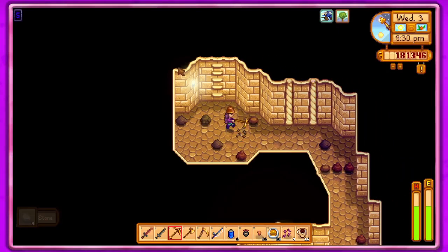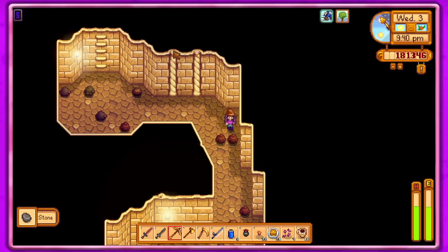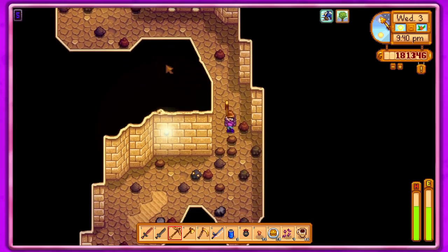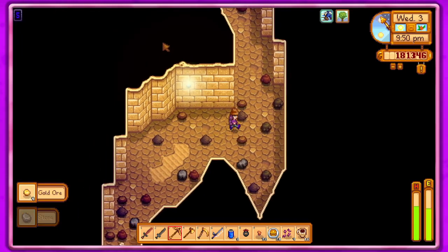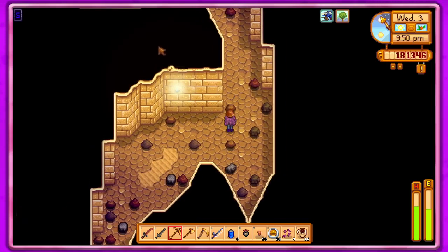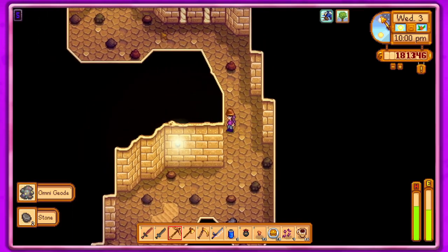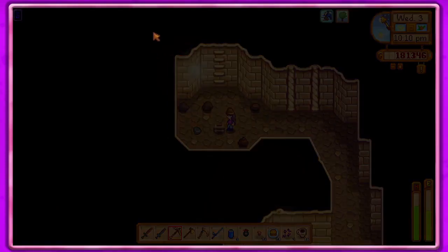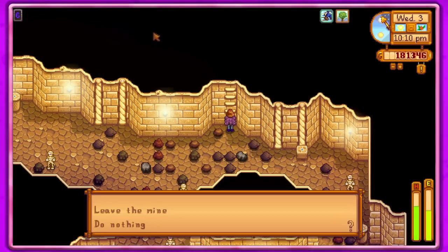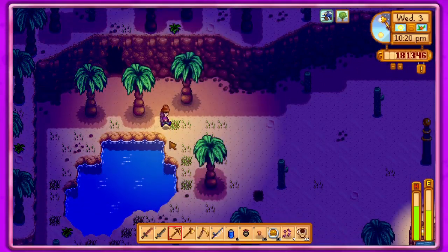All right, it's 9:30. See if we can find anything exciting here... I don't see anything. I don't think there's anything we need here other than to get to level 25, and I know we're not going to be able to do that tonight. I do want to check the fish pond so I might just leave. Let's go down this one... that's a lot of skeletons or mummies — I'm just gonna leave the mine. I don't want to chance dying, so we'll come back later.